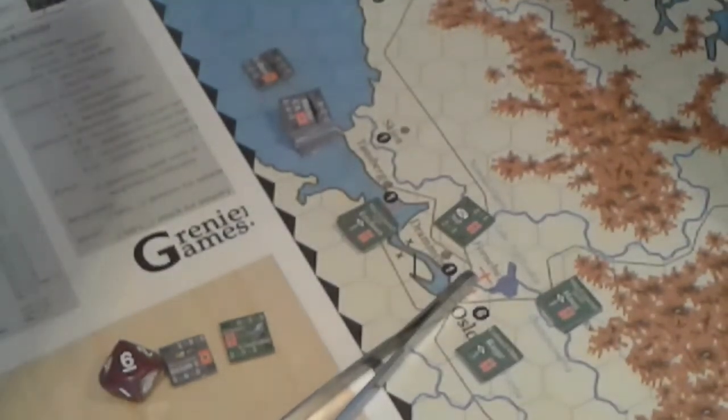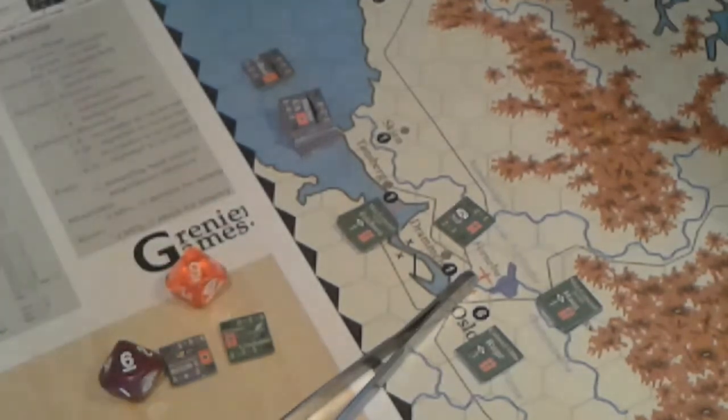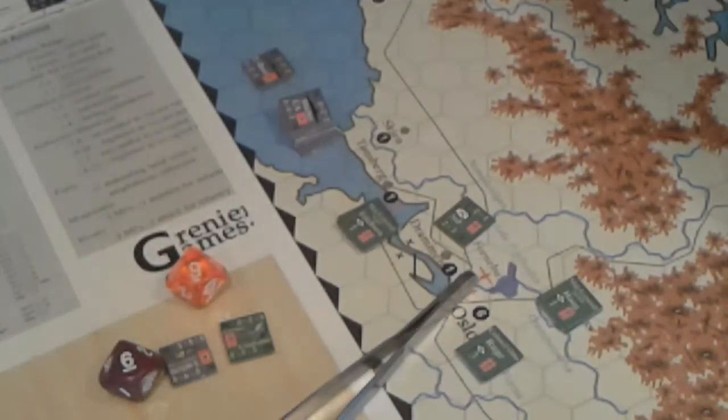Then the defender rolls equal or less — in this case the Gladiator has 3 — he rolled a 9, so they both missed. That is one round of combat, and these casualties, if there were any, would be removed simultaneously.